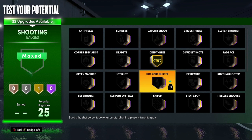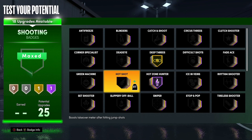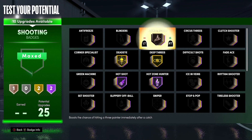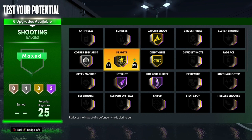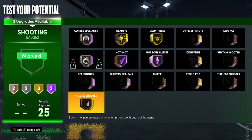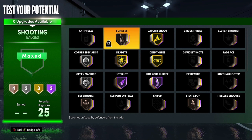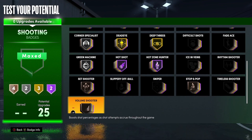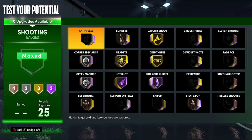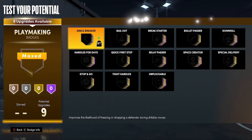For the 25 shooting badges: Deep Threes onto Gold, Hot Zone Hunter onto Hall of Fame — one of those that upgrades above 95 overall. Hot Shot onto Hall of Fame since you have a shooting takeover. Deadeye onto Gold, Catch and Shoot onto Gold, Corner Specialist onto Silver, Blinders onto Bronze. With the last five: Green Machine onto Silver, Volume Shooter onto Bronze, Set Shooter onto Bronze, and Stop and Pop onto Bronze. A really solid all-around shooting badge setup.